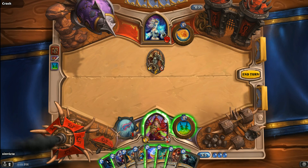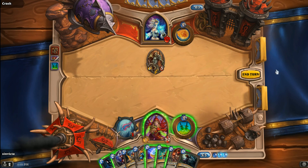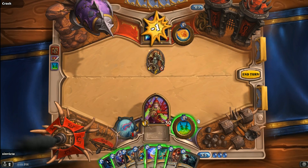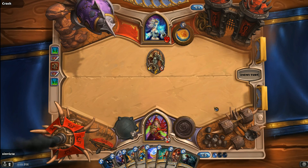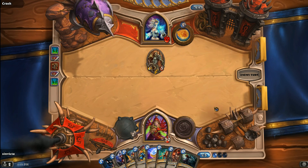Obviously, what the Mage is going to do — let Sinvicta predict what's going to happen — I am going to hit the Mage for one damage, dagger up and end the turn. The Mage is immediately going to use Fire Blast onto the Acolyte of Pain to give himself a free card draw. That is what is going to happen. I'm calling it right now — call me Sinvicta Damus, like Nostradamus.